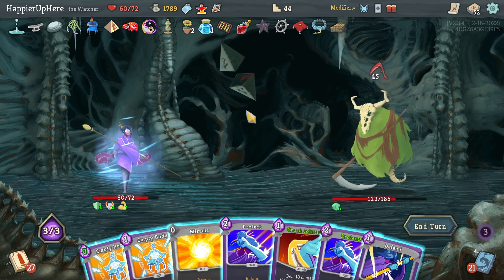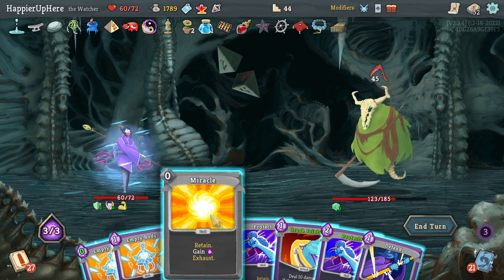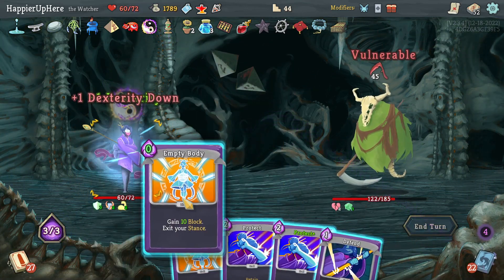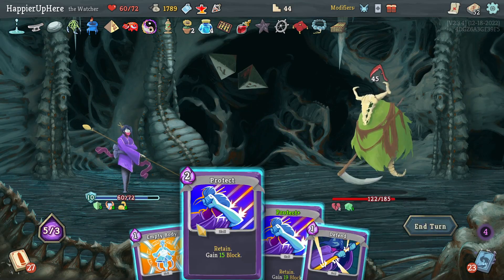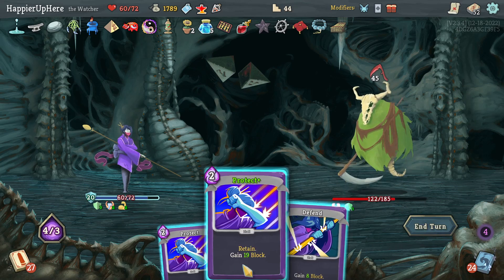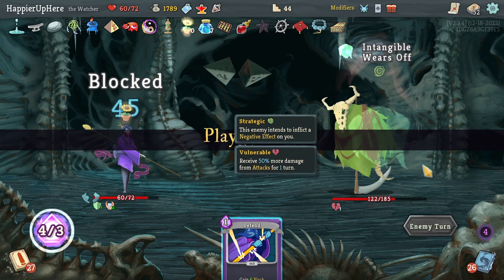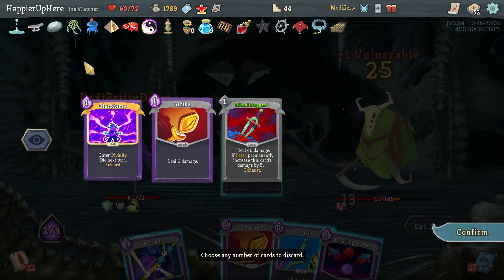45 this time. Miracle, then Crush Joints — actually let's do Empty Body for energy. If I do Miracle, Crush Joints, then Empty Body, I should come up with block — five energy. Another Empty Body — that's 20, 35, 43 with the other Protect — fully defended. Still not being attacked.